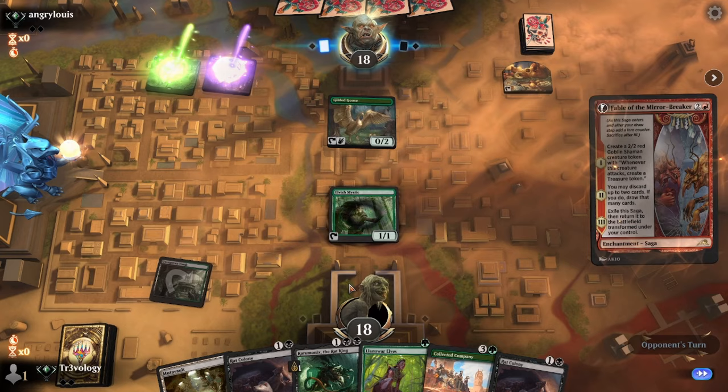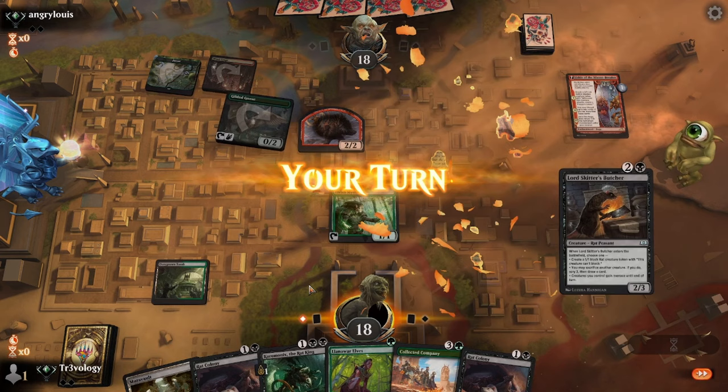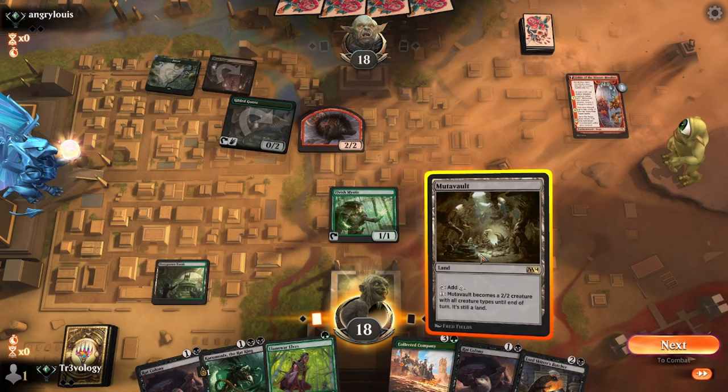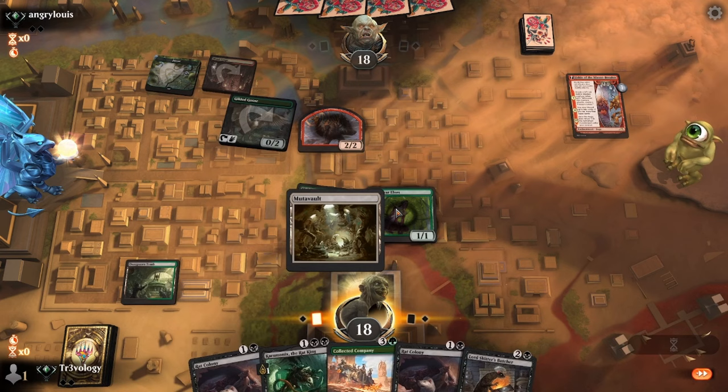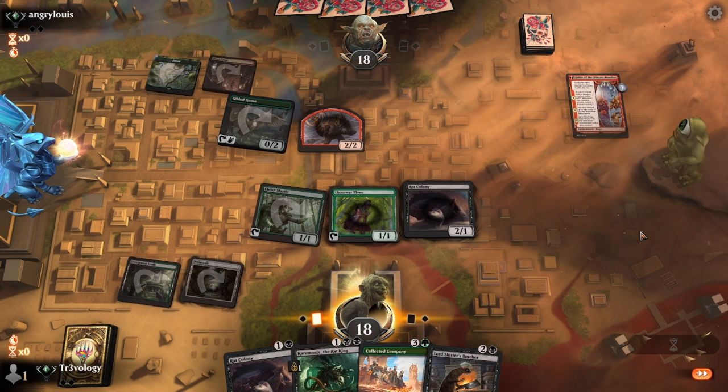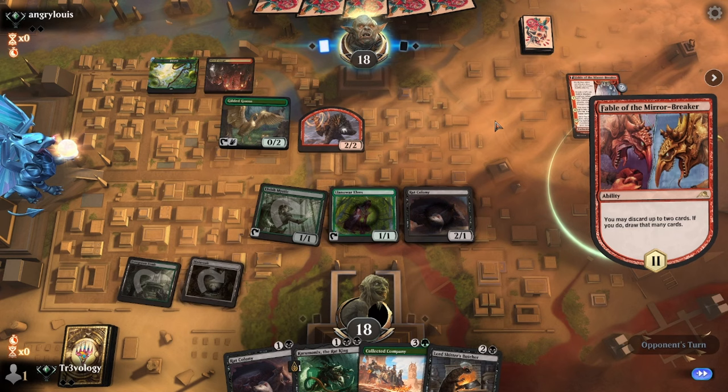Seeing a lot of Moon — no, second black source. This is Jund Sacrifice — we've gotta pray that they do not have a Mayhem Devil at the ready. Used mana to make the Fable. We'll see — maybe just block tokens. I mean, maybe just get shredded. I want to wait for it — they're going to attack. I don't want to block.